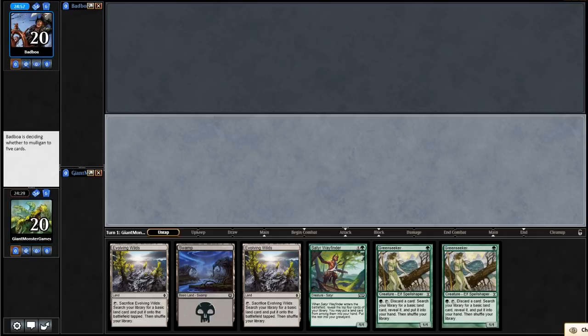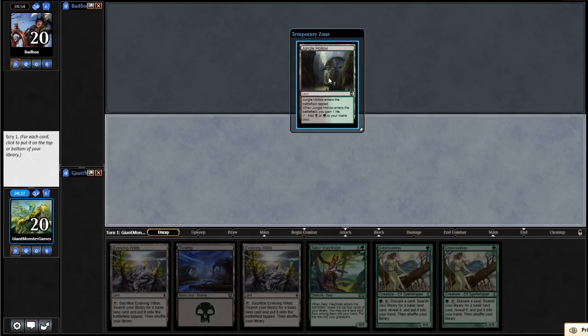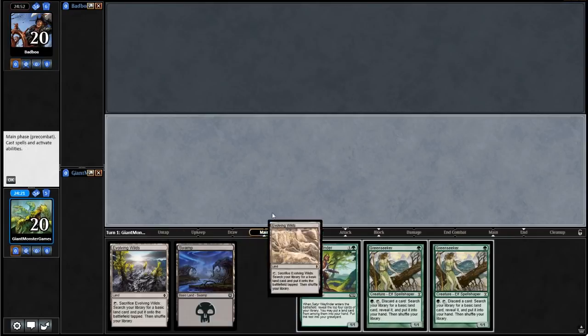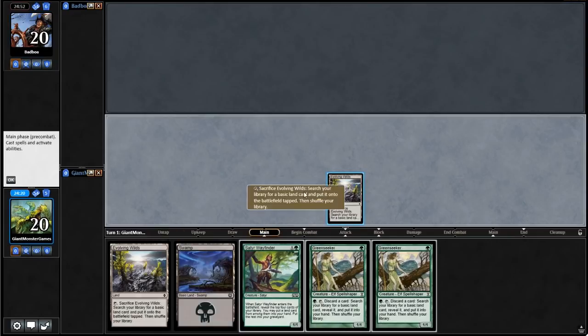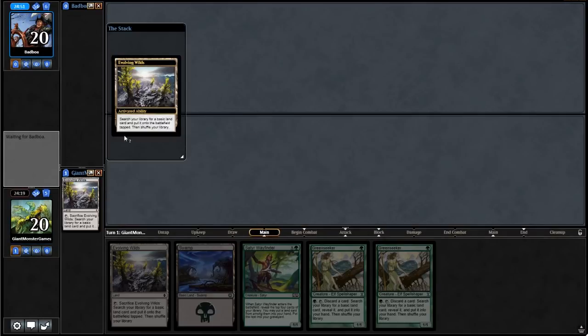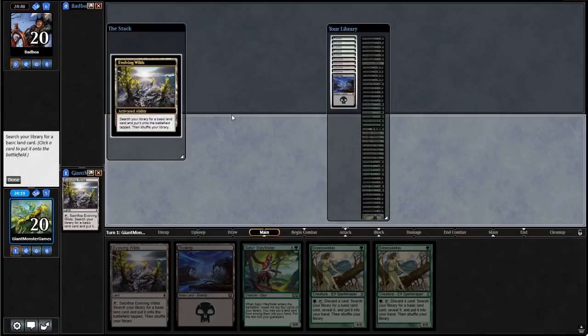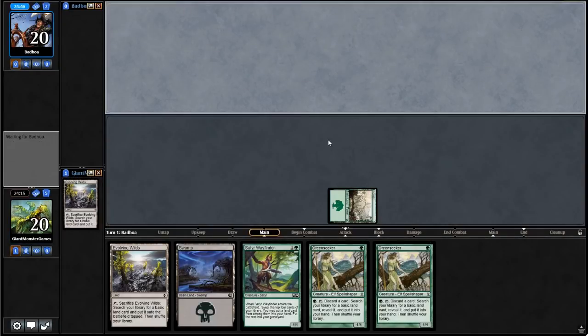We're going to keep this hand. We are playing a deck that is designed to Dredge. We are going to probably Evolving Wilds first turn here. Cracking Evolving Wilds right away for a Forest — technically we should have done that on our opponent's end step, but I'm not too concerned. So this is a different type of Dredge deck — it is a Dredge Unearth deck, pairing two different mechanics. First is Dredge, where you get to put cards into your graveyard instead of drawing cards, and Unearth is where you can play a card from your graveyard and then exile it end of turn.